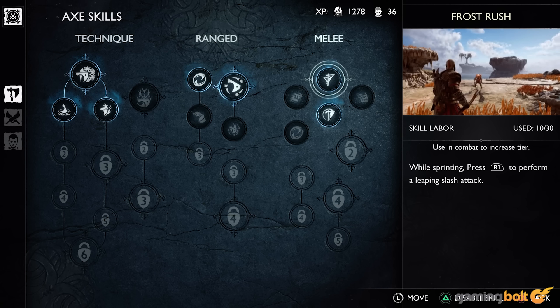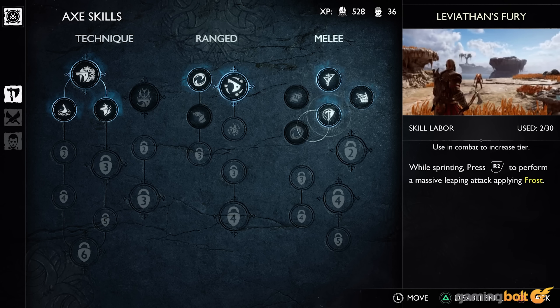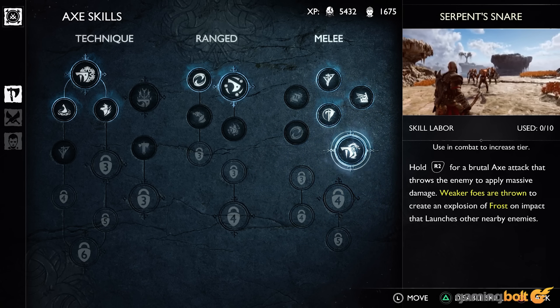For the Leviathan Axe, Frostrush and Leviathan's Fury are both great moves, allowing you to unleash unique light and melee attacks by pressing R1 or R2 respectively while sprinting. For the Blades of Chaos, Rushing Chaos and Chaos Slam do the same. Meanwhile, the Leviathan Axe's Serpent Snake is another great skill — it's essentially Ragnarok's new variation of the crunching attack Kratos uses when you use R2.